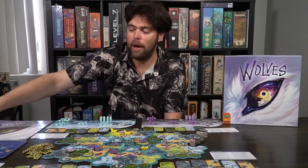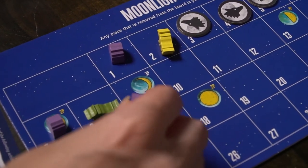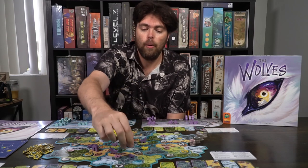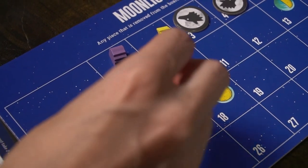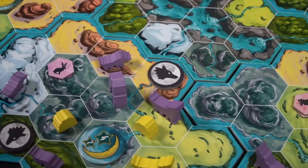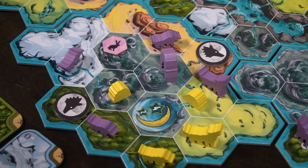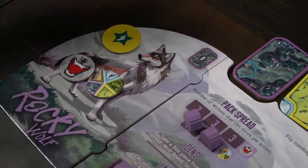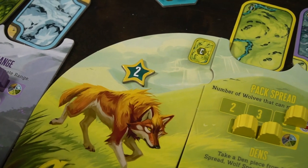Players take their two actions in turn — I take mine, Callie takes hers, Max takes his, Josh takes his — going around the board removing things, adding things, gathering prey, placing dens, turning dens into lairs, moving dens off the spread, wolf speed, and range tracks to give more power, converting lone wolves, and dominating other players. Until the moonlight board triggers scoring: in a three-player game, once nine pieces are on the board, you activate scoring for the crescent moon.